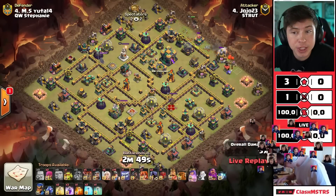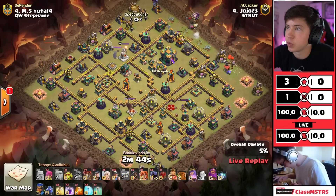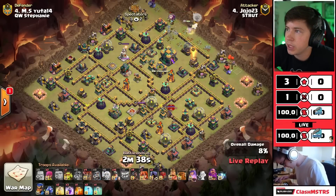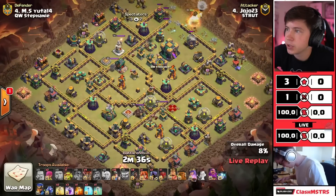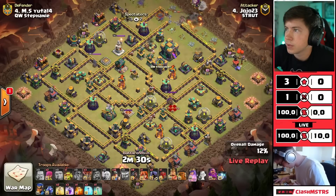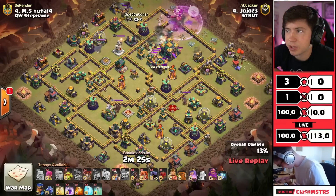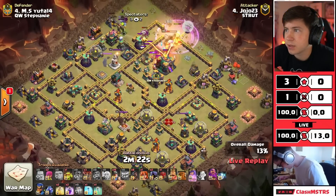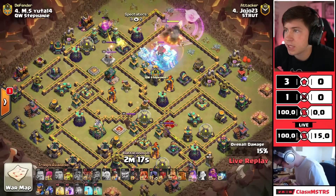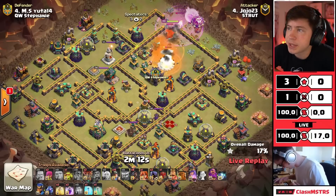Yo-yo 23 is in with the first attack for Strut, bringing us a little queen charge hybrid against Yuda 14's base. The queen starting on that top right side of the base, yeti to funnel up at 12 o'clock, healers on the queen and she should go in for the town hall perfectly. Another coco loon - we send a hog rider trying to get that CC pull nice and early, but she wakes up the town hall anyway. This is gonna get real spicy - we go with the freeze. She's switching targets, might have to invis or freeze again. We're okay - she'll get the town hall now.